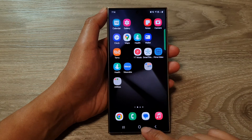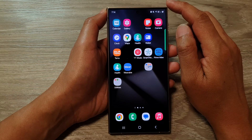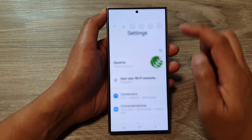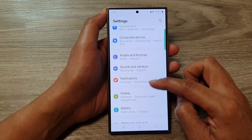First, tap on the home button to go back to the home screen. From the home screen, swipe down at the top to open up quick settings. Then tap on the settings icon. Next, in the settings page, scroll down, then tap on Connections.